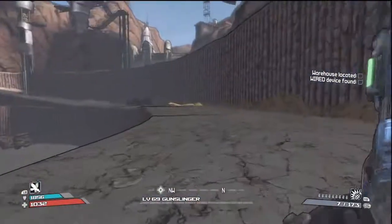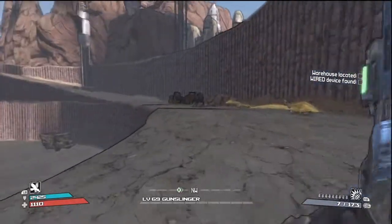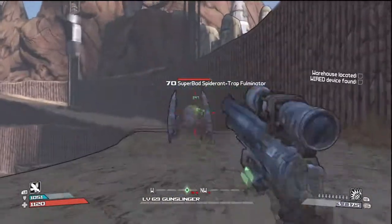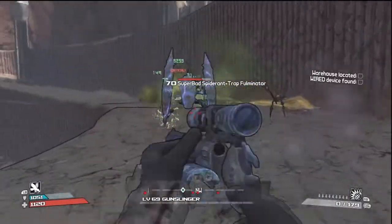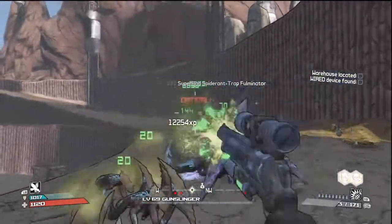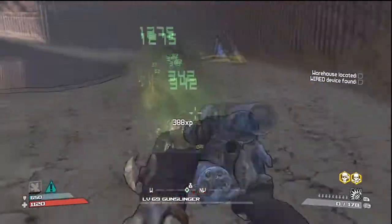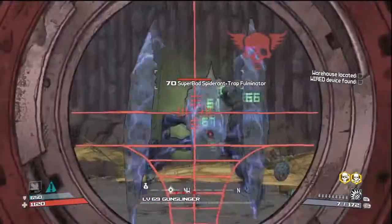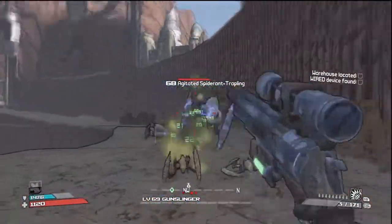Right over here I think there's another set of spider ants just around this corner. There we go — this is the one I really care about: shock ones, getting rid of our shields. I'm not doing too much, but as long as I can daze it, I can get the back hits, which is more important. They like to spawn these guys more often than anything else. Hopefully I can daze it quick enough before it gets too close to me.